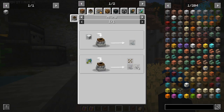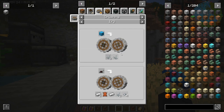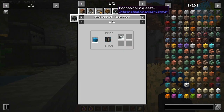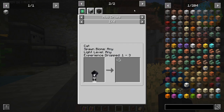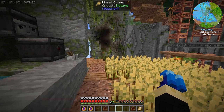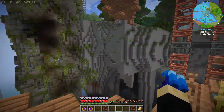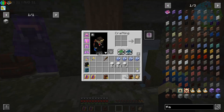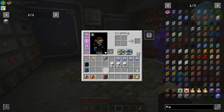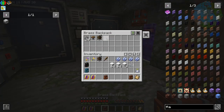We can grind this up for better chances. Maybe we also just need to run around and find some sheep. From harvesting a bit more flax we got two stacks. Let's check if that's gonna be enough.